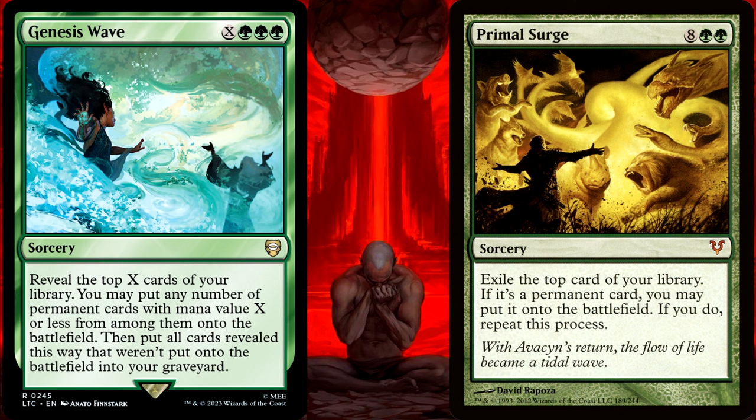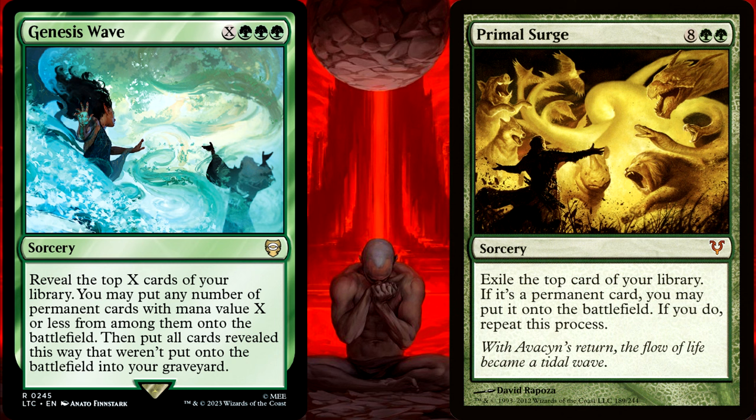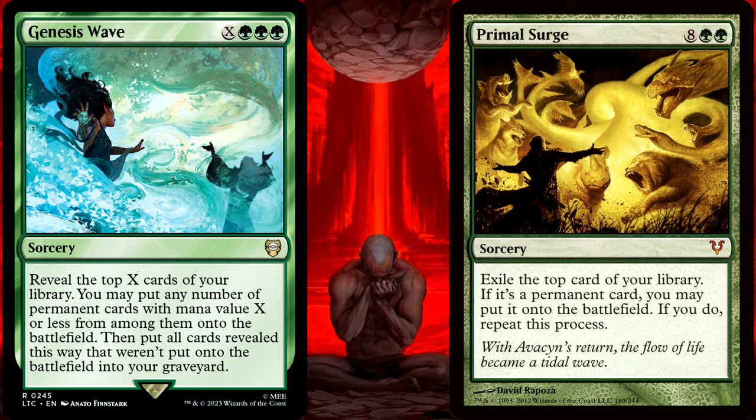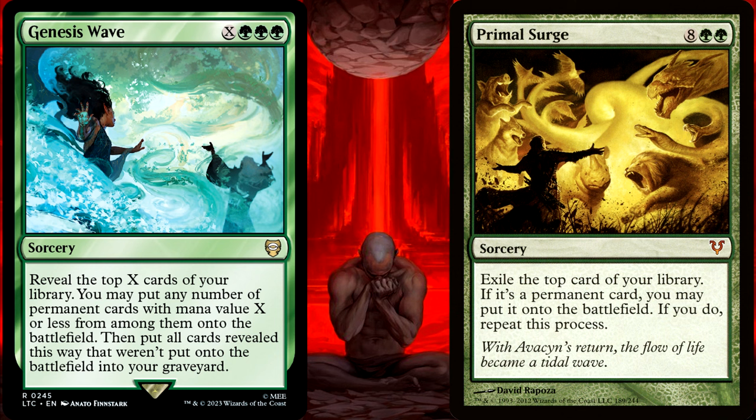Both of these cards are used in decks to just use a ton of mana to create a crazy board state and flip into some big scary creatures. But they go about it in a different way, and this can lead to a drastically different result, even if all of the exact same cards are at the top of your library and in the exact same order. So let's get into how they're different, and why this difference matters, and of course, some examples.